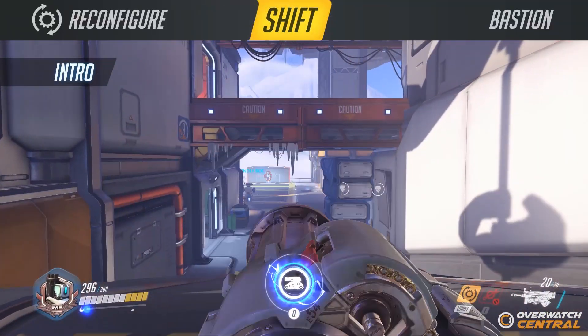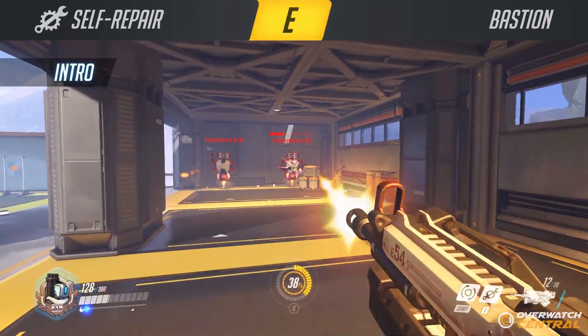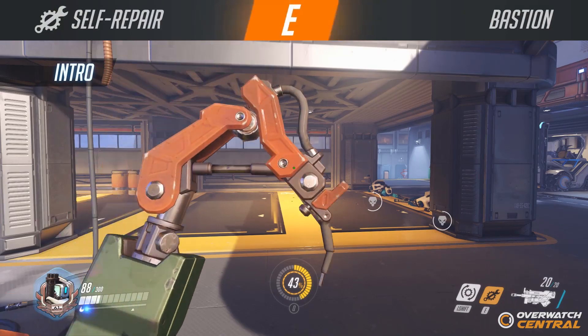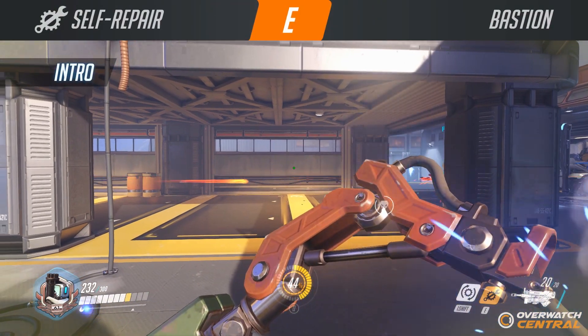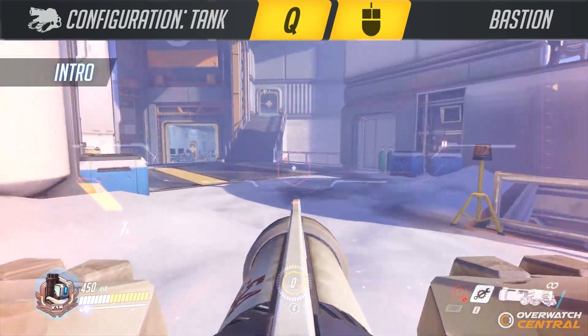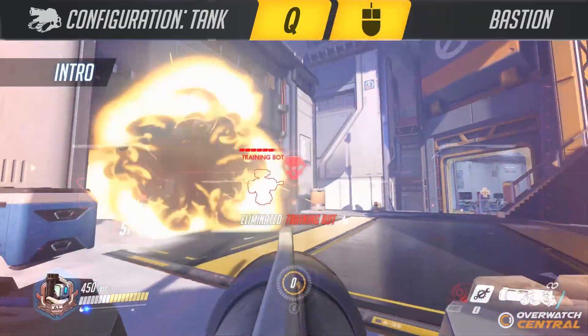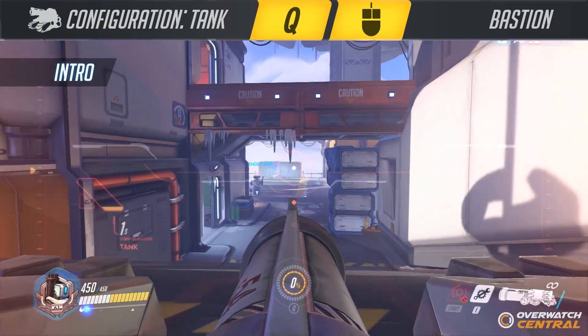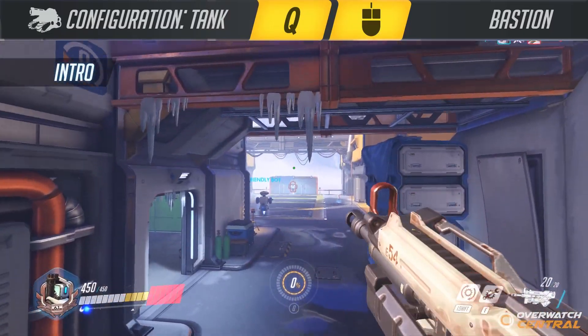These modes can be switched between at the press of a button. The last ability Bastion has is self-repair, which heals Bastion rapidly but can be interrupted if Bastion takes any damage. Finally, the ultimate ability is called configuration tank. When in this mode, Bastion can shoot explosive projectiles that deal heavy damage. After a certain amount of time, Bastion is put back into configuration recon.